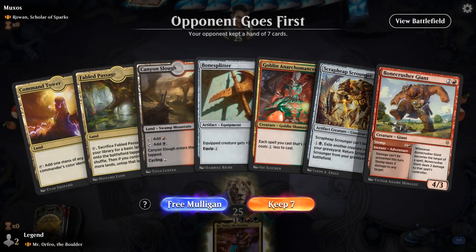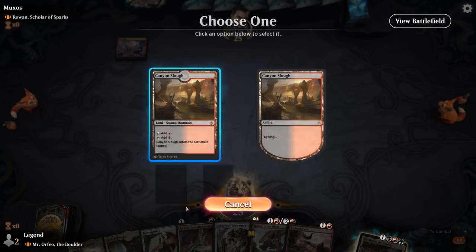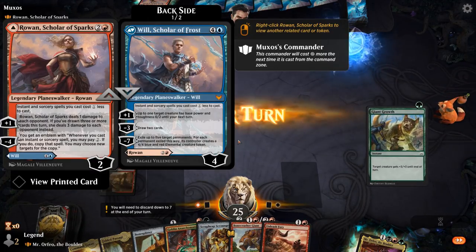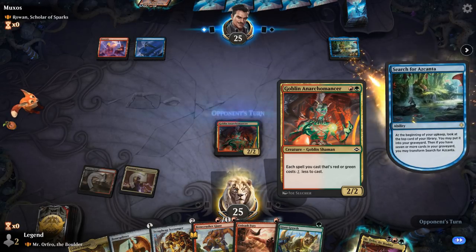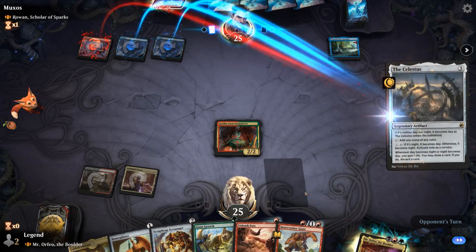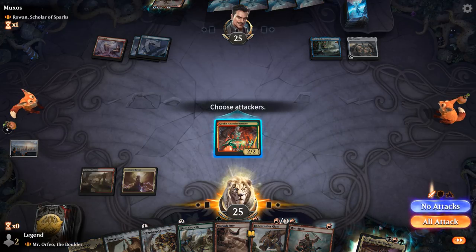We're on the draw with a keepable hand. We could play Bonesplitter turn 1 but I'd rather get my tap land out of the way. Turn 2 Anarchomancer — we're up against Rowan and Will and a turn 2 Search for Ascanta. I still like Anarchomancer, though you could argue for Scrap Heap Scrounger since we're not making use of the mana discount right away. We've got a couple nice pump spells in hand, but sadly our land comes into play tapped, so we won't be able to play Mr. Orfeo this turn. We'll go for Scrap Heap Scrounger as opposed to Bonesplitter equip.